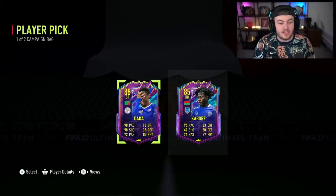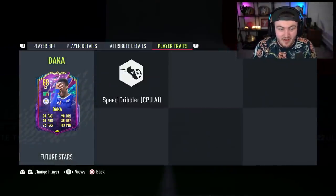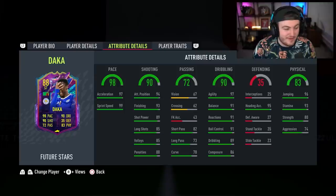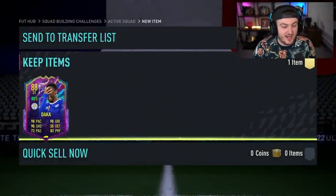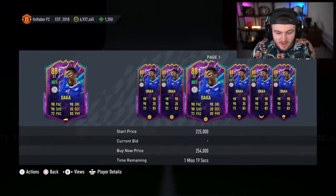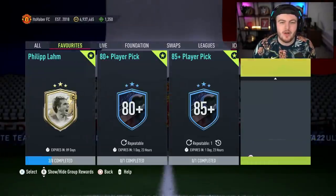I'll take Future Stars Patson Daka. That is actually a really, really nice card. I don't know what he's worth, but I'm happy with that, to be fair. Four star, four star. Daka is actually a monstrous looking striker, and he's worth over 150k. So I'm quite happy with that. Let's go and open up a bunch more.